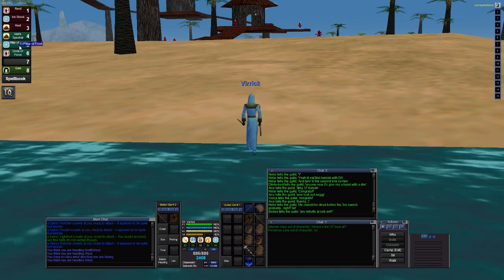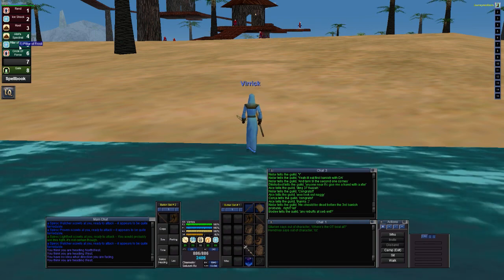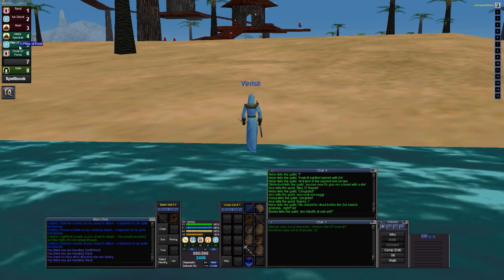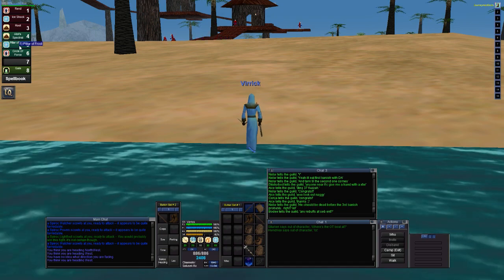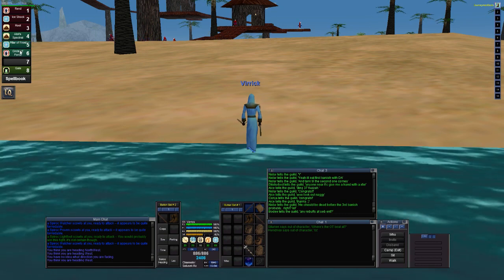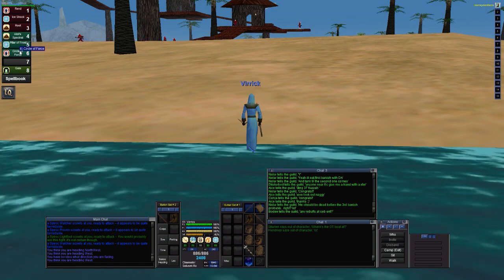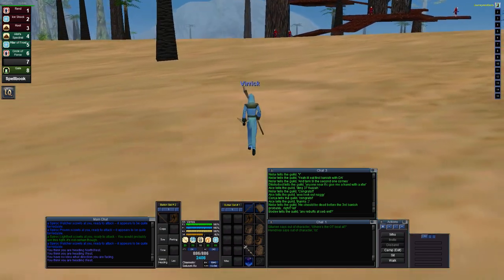I also got a new AoE snare that I actually don't use that much. It costs a little more mana and I kill these guys so fast that I don't need it. It's not like before where I had to snare two to three times per quad. I'm going to throw in a Circle of Forest so you can see what the difference is — and it's pretty big.